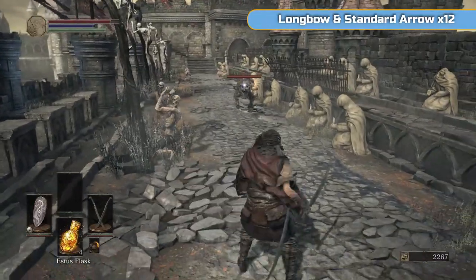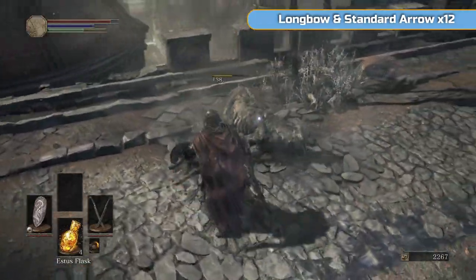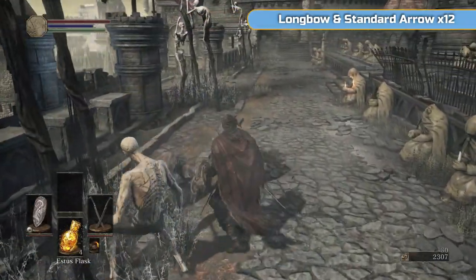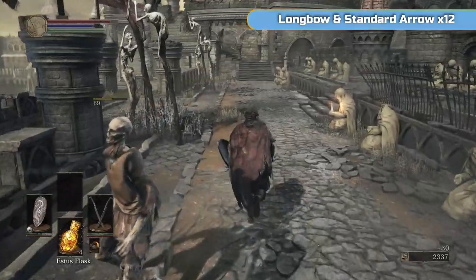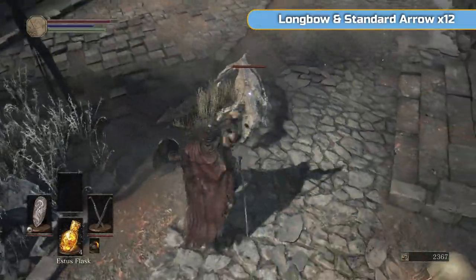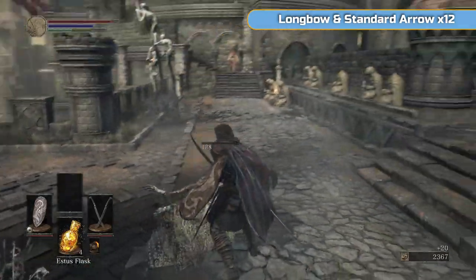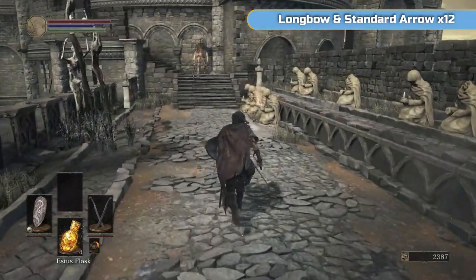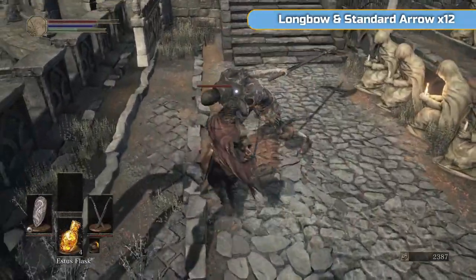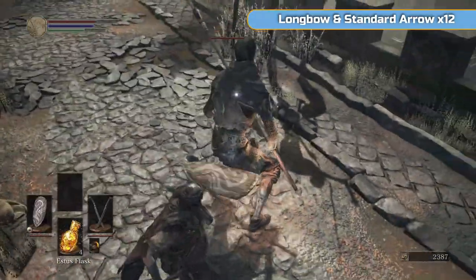And then we have dogs. The tactic I like to do with dogs is just hold my shield up, let them bang into it, and hit them twice. With the shield we're currently using, they're going to get some damage through if they do hit you. But it's better than getting bitten — they sort of stun lock you, especially if there's more than two or three dogs. They will stun lock you and it's really quite annoying.